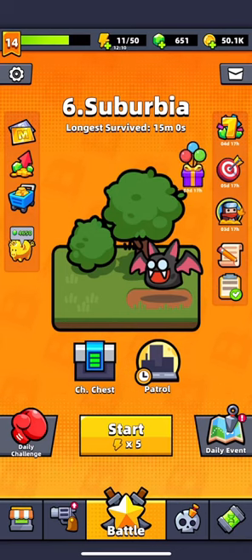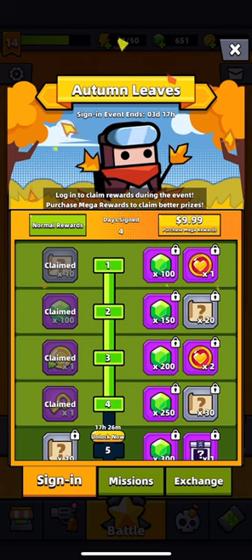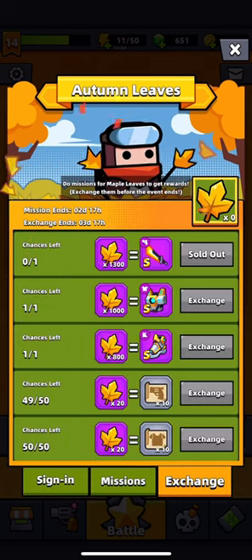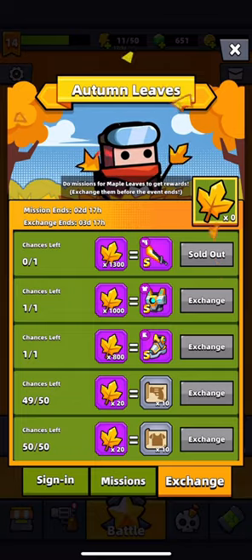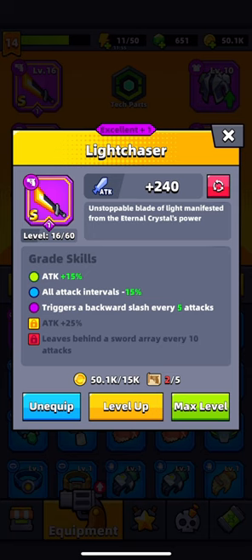Hey guys, are you struggling with the autumn leaves event and you want that light chaser so bad? Well, Double R here, and I will help you find that out. I will give you the best tips for you — free to play players and people that buy stuff, I will give you everything.